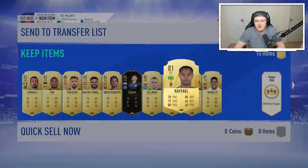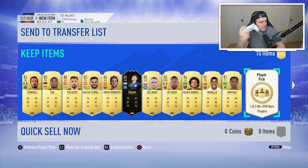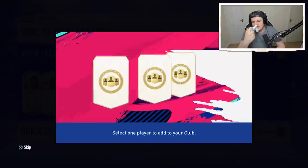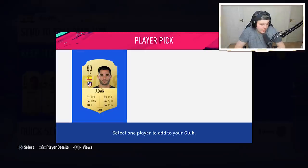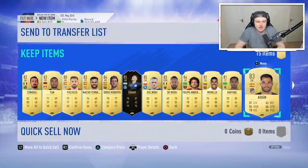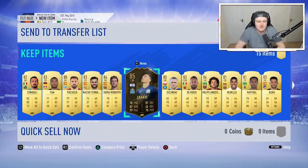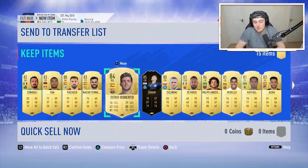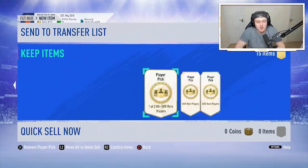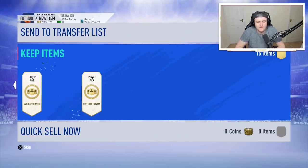How many have we got left? We've got four left. Come on EA, please show us something decent. This is just not what you want — you don't want 80s. For the first 10, it's not good at all. We've had two 84s and an 85 in-form, which is not bad but it's not good. It doesn't pay for the packs in any way, shape, or form. These of course are just potluck — you're basically just trying to get super lucky, and that's all you can hope for.